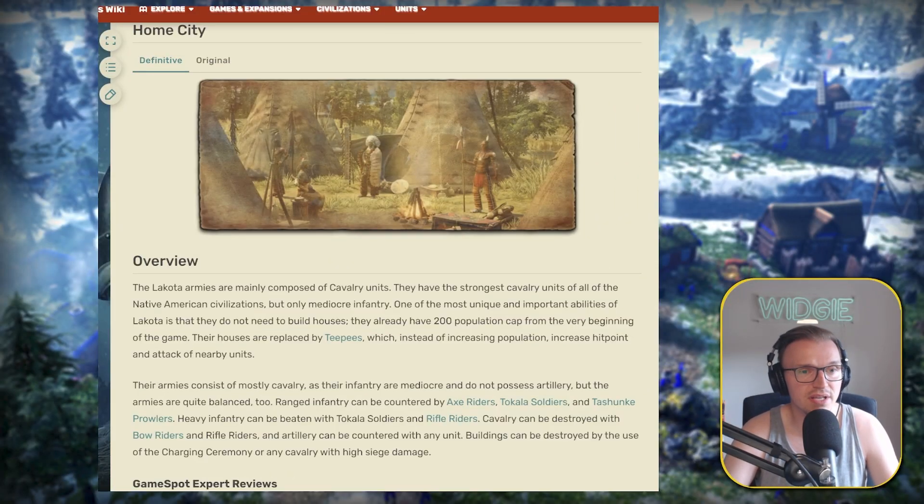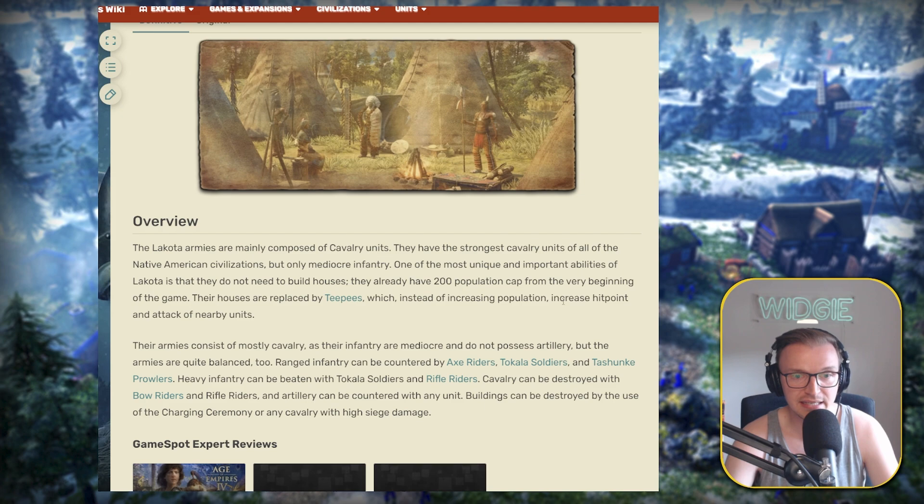Let's have a look at the unique units, buildings, and features of the civilization. This is on the Age of Empires fandom website — you can go on this yourself. They're mainly composed of CAV units, having 200 population from the beginning, so you don't need to build any houses. This is a great starter native civ. If you want to get into the natives, I recommend Lakota because you don't have to worry about building houses. Instead, you get TPs, and they can increase population, HP, and attack of nearby units, but mainly they're used for gathering rate.